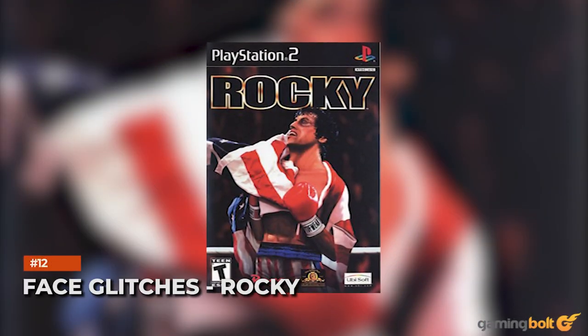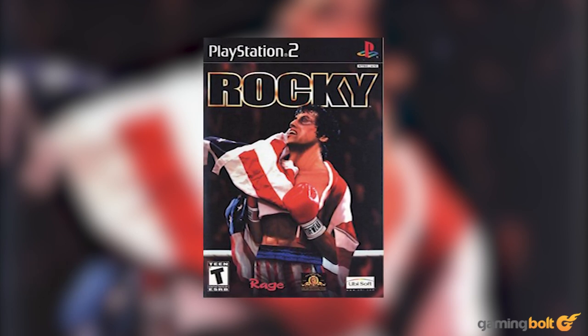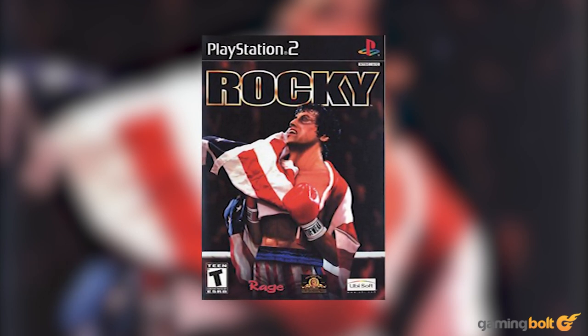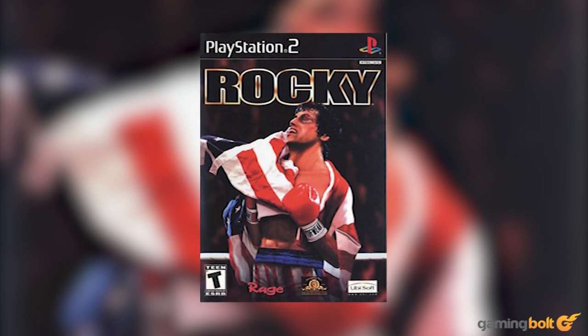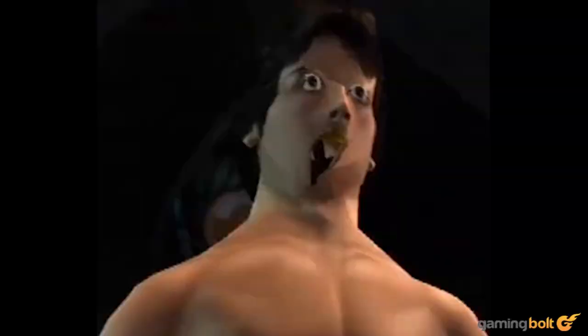Face Glitches – Rocky. Rocky released for the PS2, Xbox, Nintendo GameCube, and Game Boy Advance back in 2002, and surprised some by not being outright horrible. That didn't mean it was free from glitches — most famously one that caused Rocky's eyes to suddenly pop out while his mouth textures broke. Even worse is one that suddenly reduces his body into pieces after disappearing into the floor.